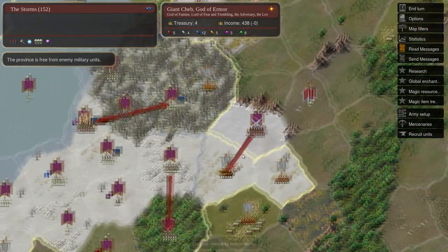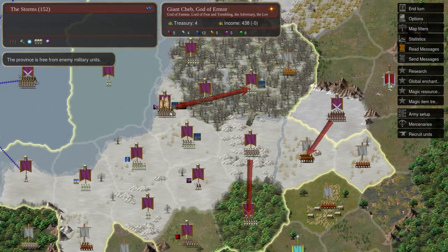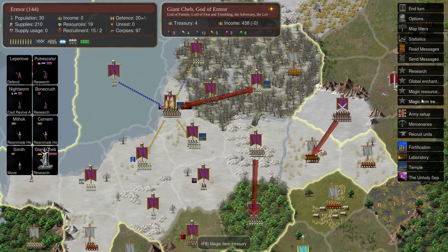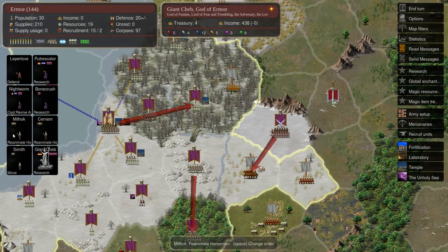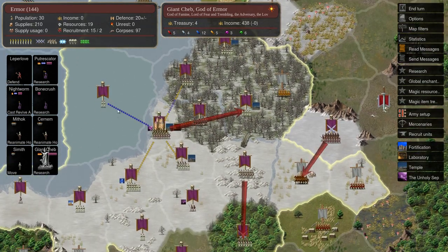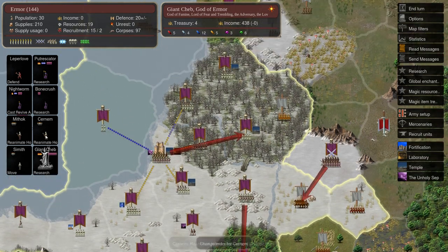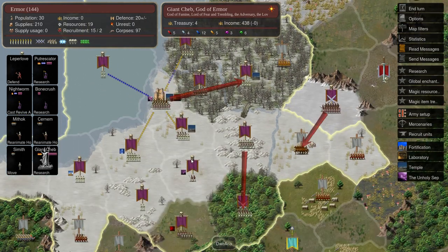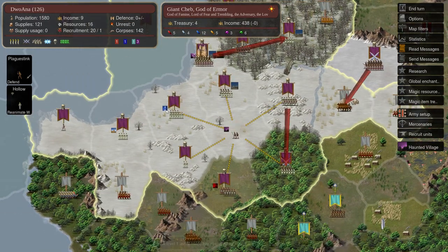So I think it would be best to focus on the land armies. Let's check the capital real quick and find out what we're doing here. We've got most of our guys in research. Nightworm is summoning an archbishop, which is good. We've got a couple of archbishops here reanimating horses, which is always nice. We've also almost depleted all the corpses in this capital — 142 corpses in another province.